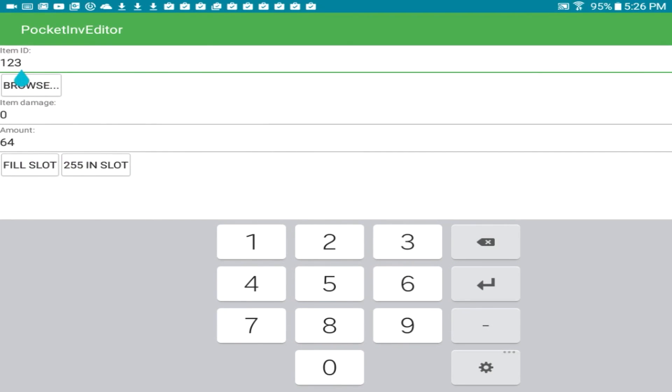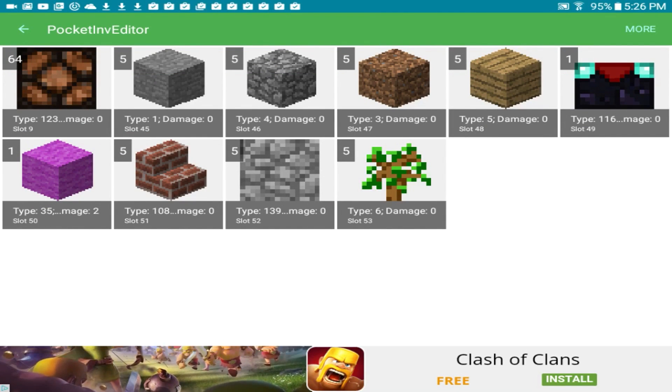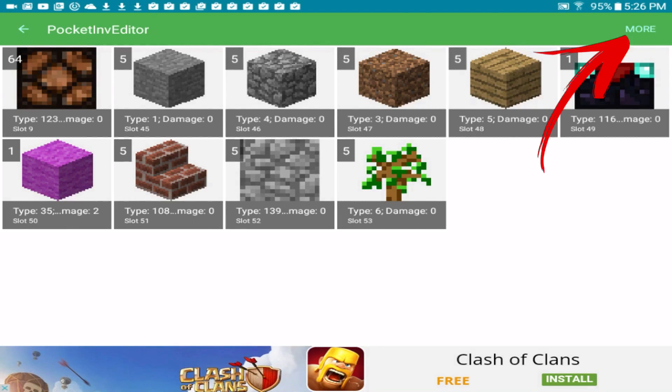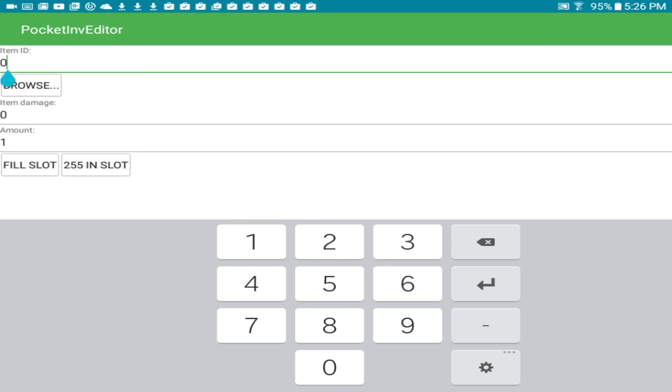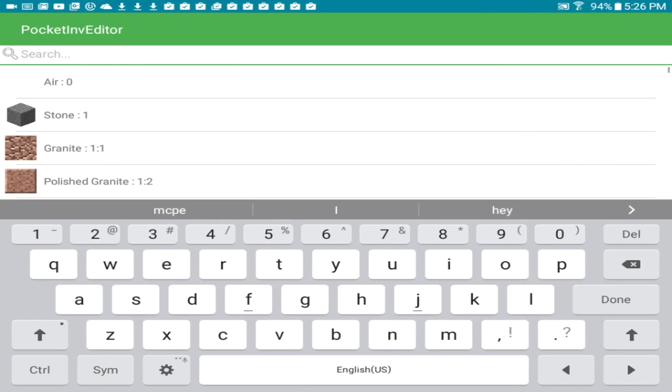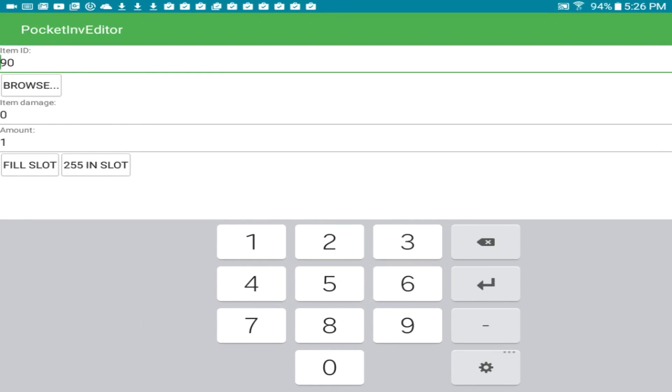Tap on the enchanted lamp and you can change what it is. If you want to add a new item, press 'More' and create an empty slot. Now you can add anything you want. For example, if you watched my video on making a custom portal, you'll need the portal block which has ID 90. Type that in, or press the 'Browse' button to see what you're typing — search 90 and there it is: portal. Tap on it and now you know what you have.